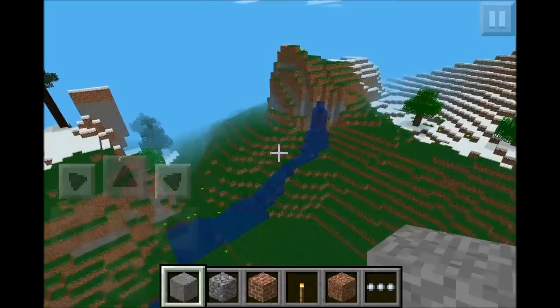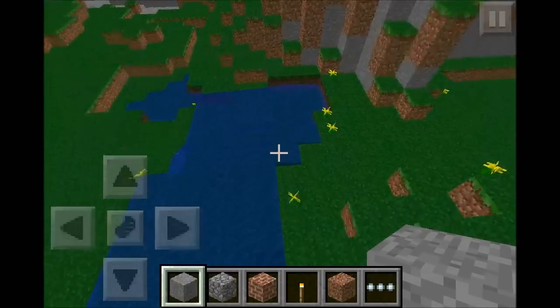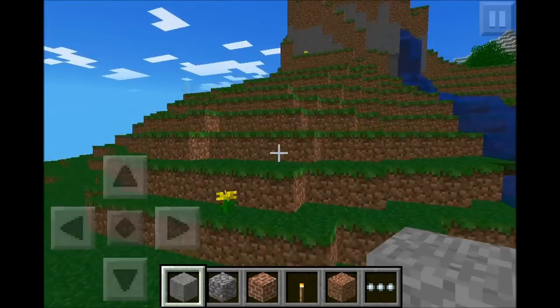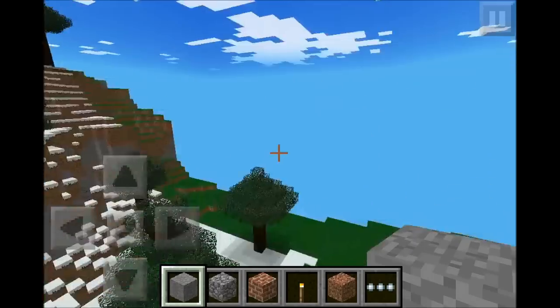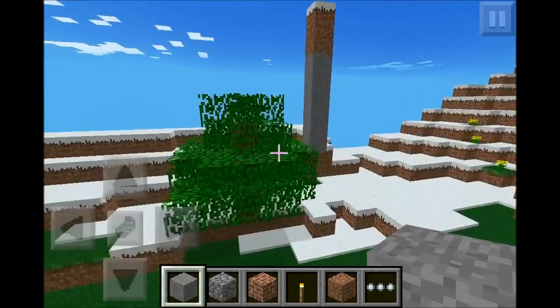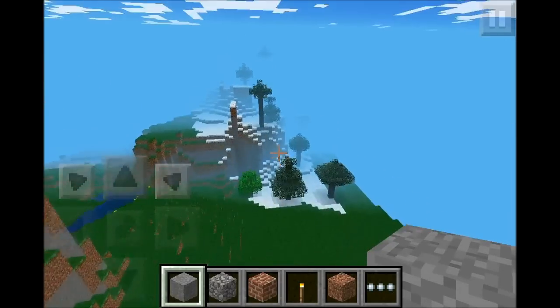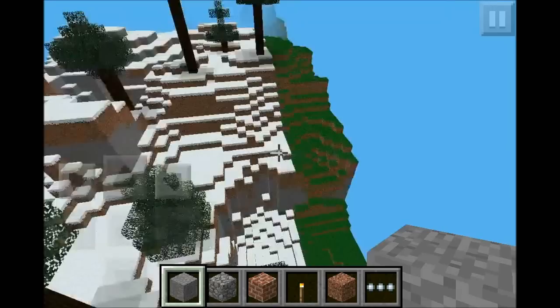Here we have a really, really nice waterfall that looks like it goes into this whole hole, which is really cool. I like it a lot. I'll probably make a house right there. Here we have our little snow biome with this huge stick coming out. Let's go explore the snow biome. Really nice.